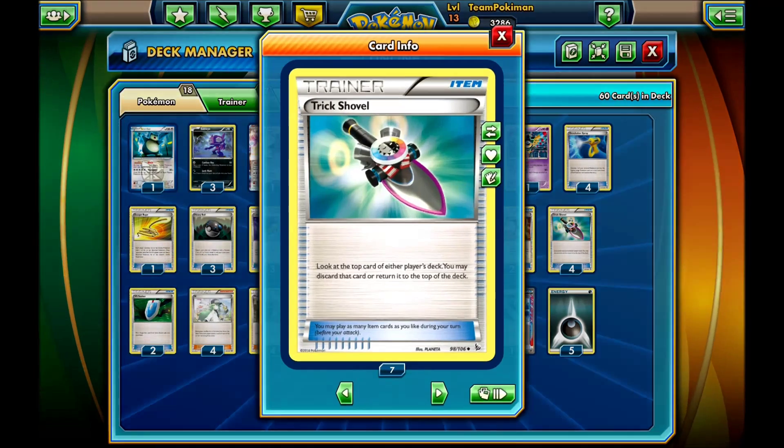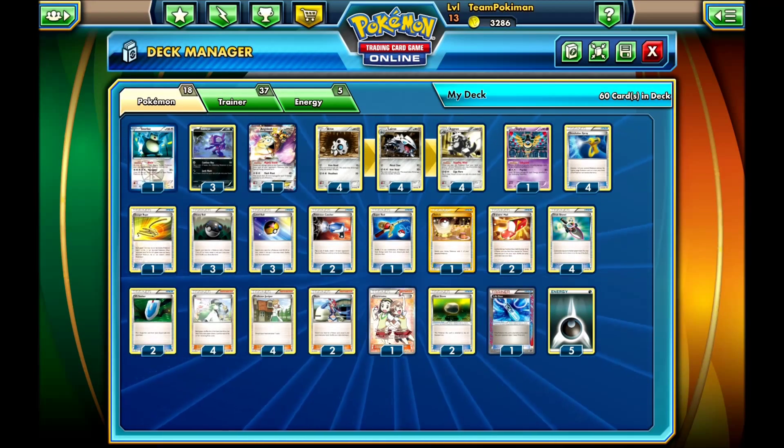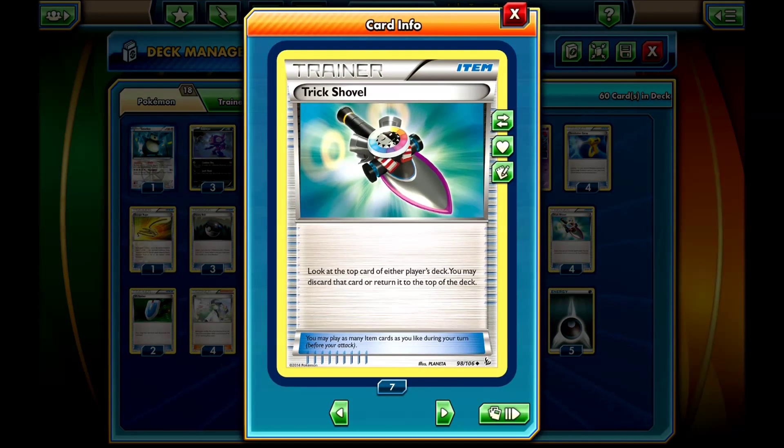For the other items in the deck, you have four Trick Shovels, which help this deck a lot — you can always discard a card from your opponent's deck. And of course you can get them back with Junk Hunt, like every item in this deck, which is really nice.